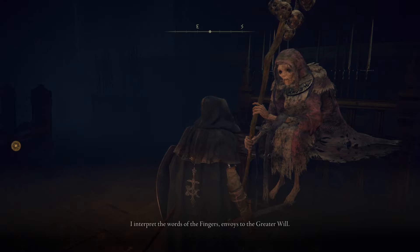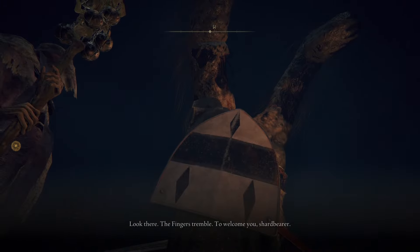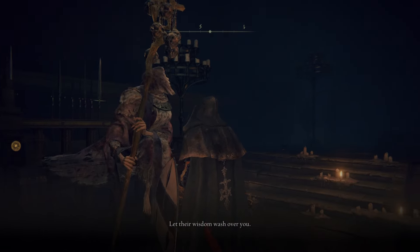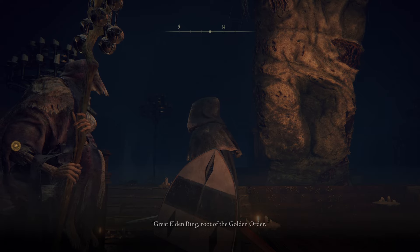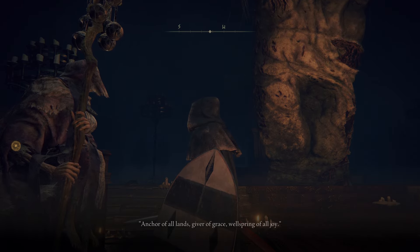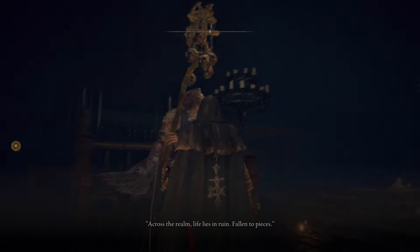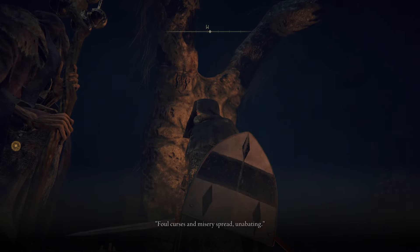Enia the Finger Reader says: 'Are you that new Tarnished? You've done well. I am Enia the Finger Reader. I interpret the words of the fingers, envoys to the greater will.' She continues to speak about the Great Elden Ring: 'Lord of the Golden Order, anchor of all lands, giver of grace, wellspring of all joy — until it was shattered.'